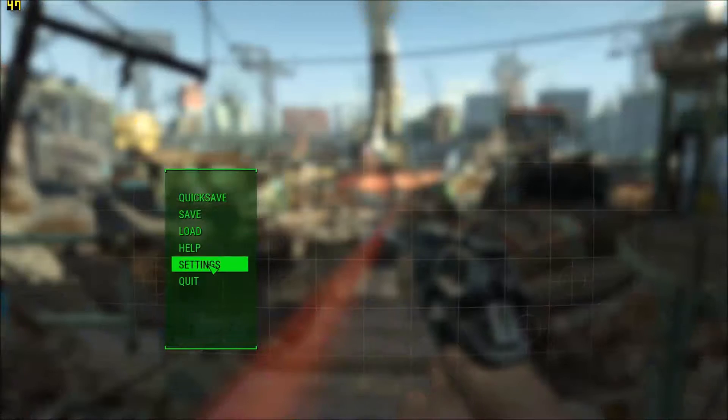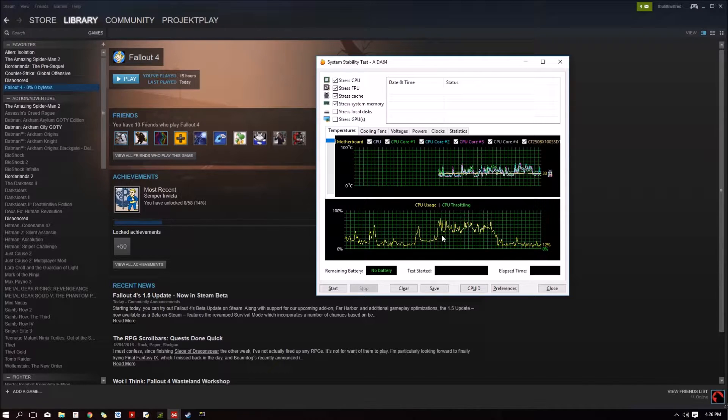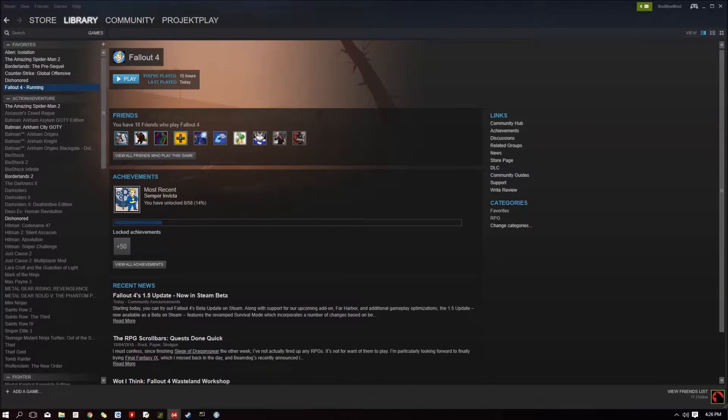Exit out of the game — you can press Tilde to go to your desktop easily. Once you're at the desktop, you can see how when I started going up those stairs and attacking the NPCs, my CPU usage dramatically increased by about 30 to 40 percent from what it was originally. This means the game is putting actual stress on your system, which is good — it's what we want for a benchmark.